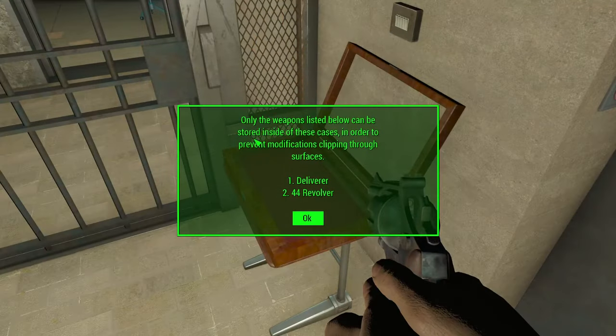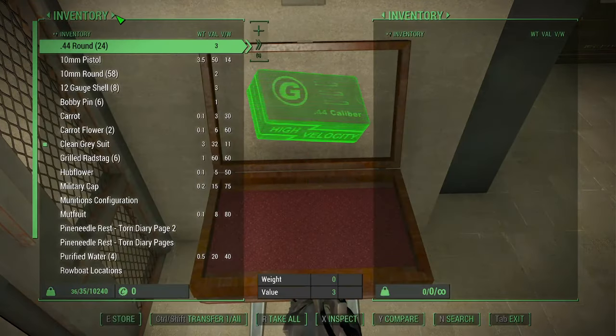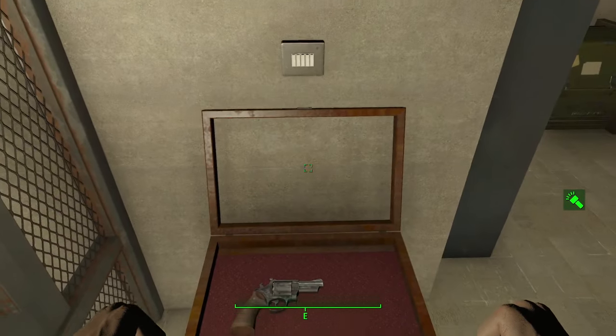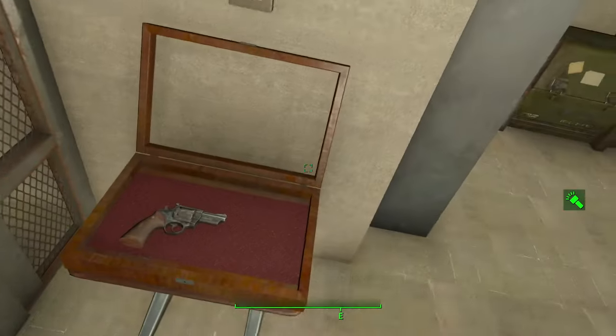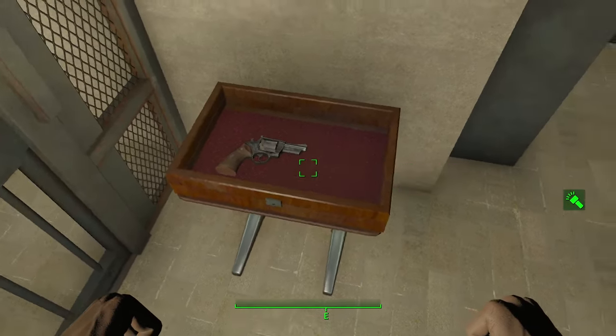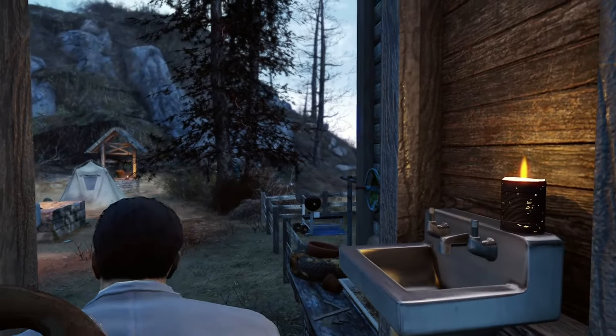This mod is absolutely incredible. Its only tiny blemish is it edits the weapon records for the .44 pistol and Deliverer to make them fit in these display cases that can only fit those two weapons and nothing else. So make sure to load any rebalance mods after Pine Needle Rest so their more important changes can overwrite these ones. Aside from that one little issue, Pine Needle Rest is basically a perfect player home mod — it's so good that I want to use it myself in future playthroughs.